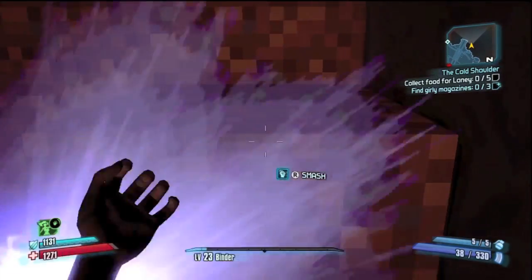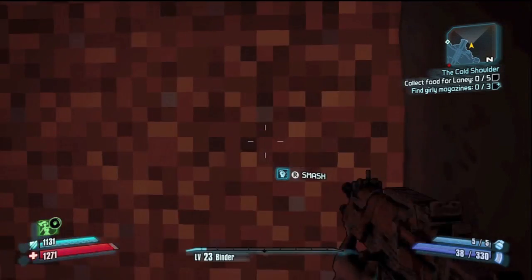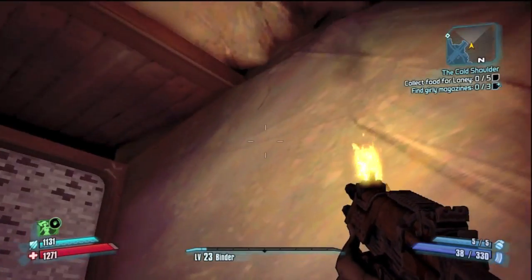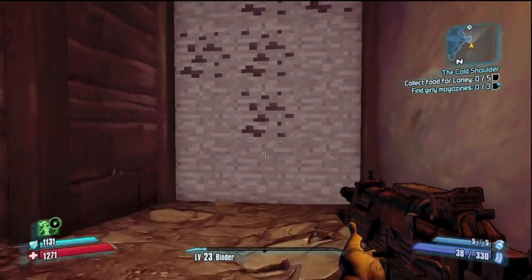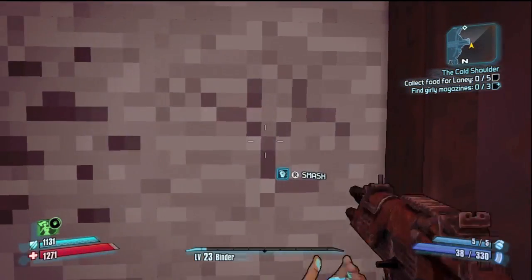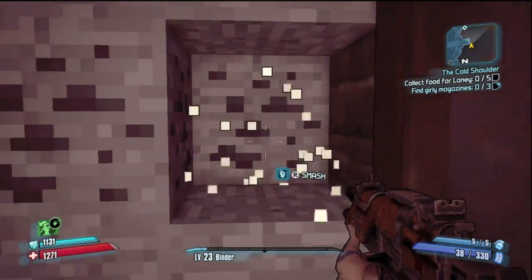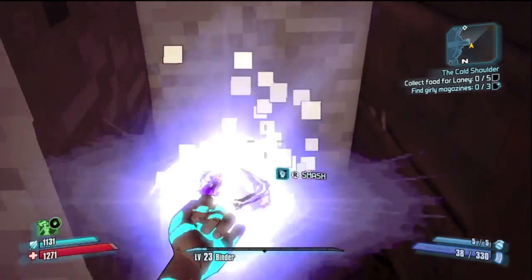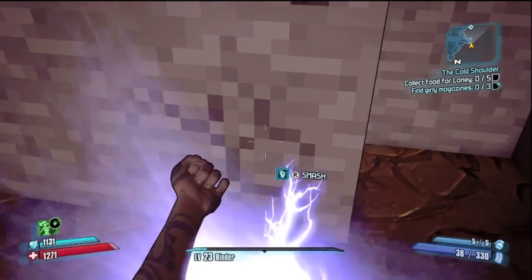I thought this was a really cool Easter egg. You've got to smash the dirt and the stone and whatever. Look at that torch! It takes two hits for dirt, three for stone, four for coal, I believe.